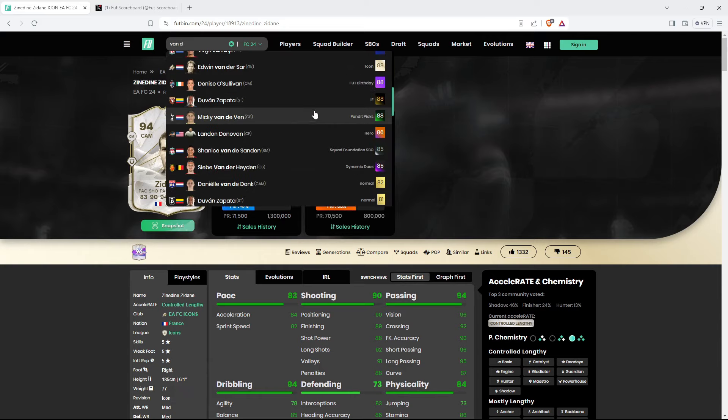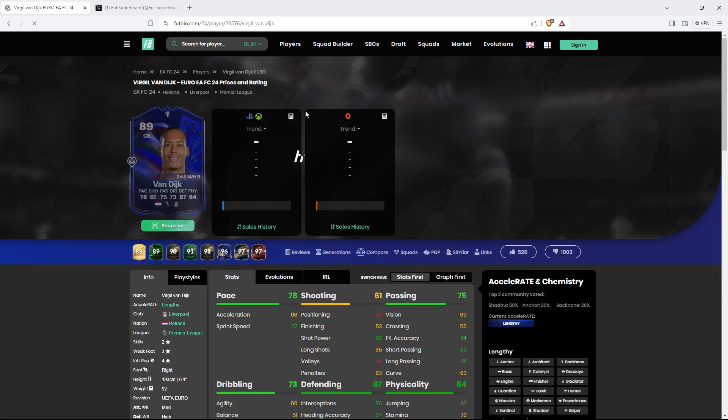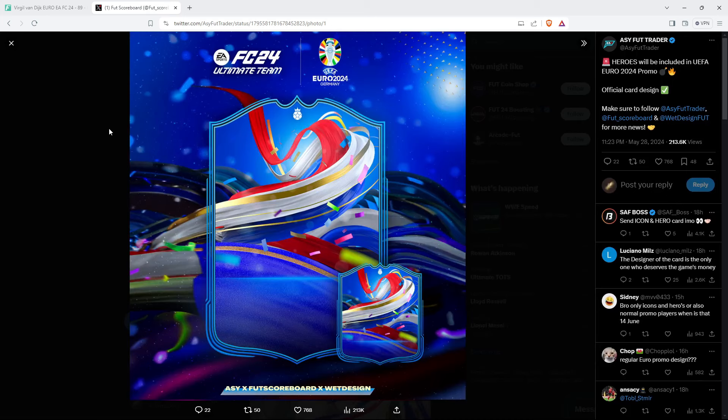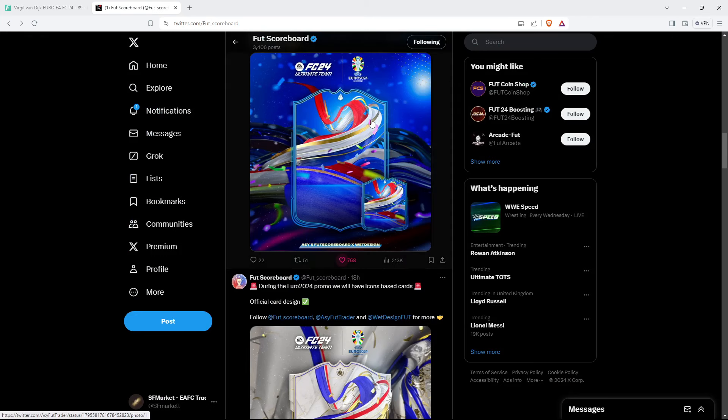The hero card design looks similar to the one we had earlier in the year. If I show you a Van Dijk card - the 90 or 89-rated Van Dijk - this one looks similar. So I'm not really a big fan. That one's going to get a 6 out of 10. The icon is obviously the best one.